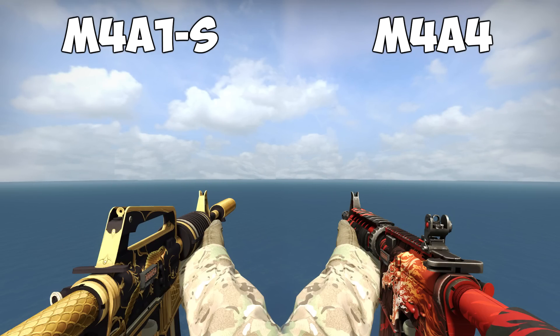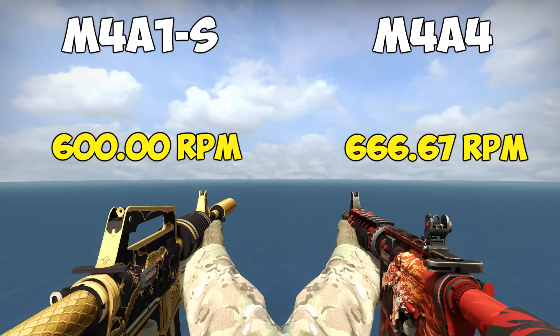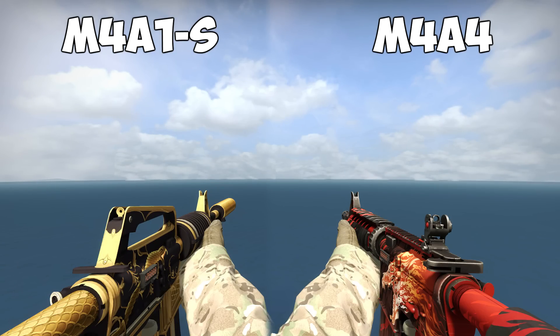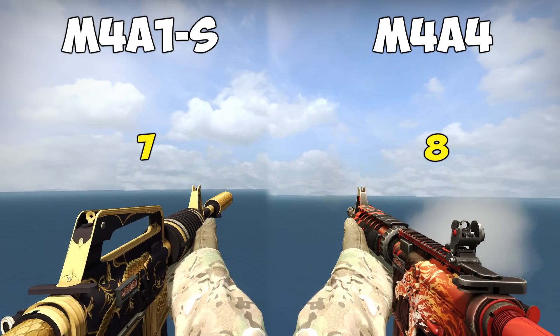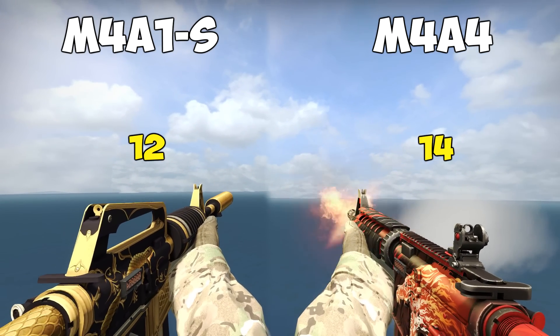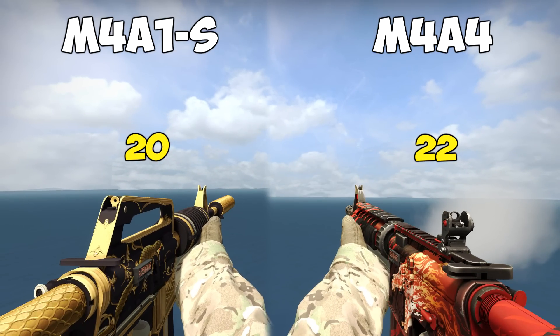The biggest change is probably the reduced rate of fire of the M4A1S. Previously, both the M4A1S and the M4A4 were shooting at 666.67 rounds per minute, but the rate of fire of the M4A1S has been changed down to only 600 rounds per minute now. To visually compare the rate of fire, I recorded both weapons shooting at 25% of normal speed up to the point where the M4A1S runs out of its 20-bullet magazine. As you can see, by the time the M4A1S runs out of bullets, the M4A4 with its faster RPM has shot two additional shots.